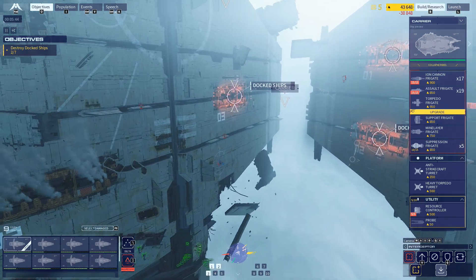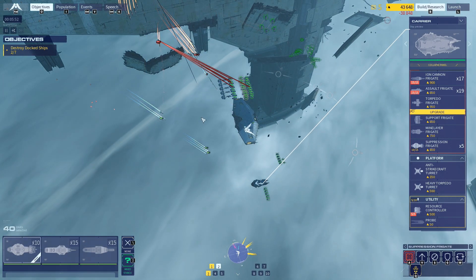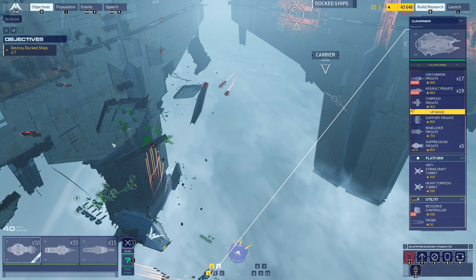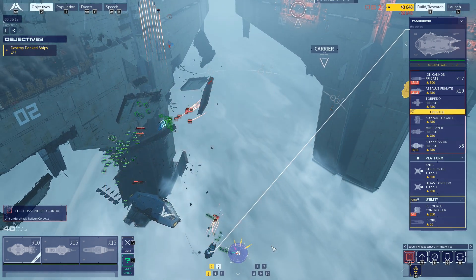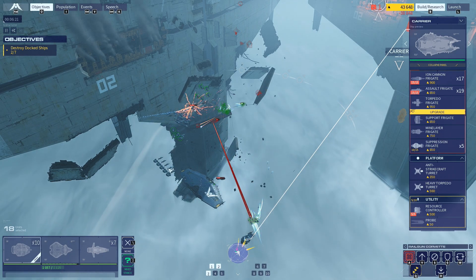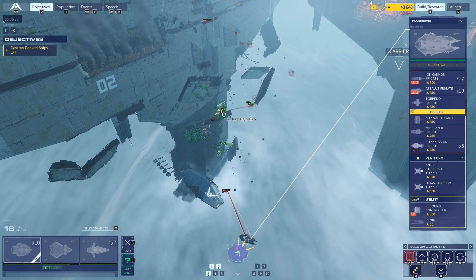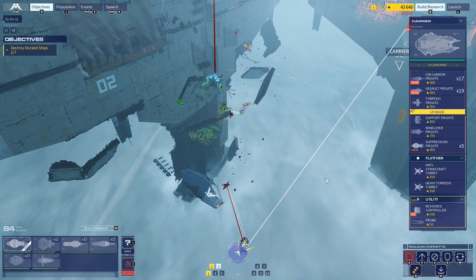The carrier is all the way over there, and then the carrier's here. Attack frigates — caution, resource controller is under fire. I'm probably not going to be all that useful here. Everyone just blow them all up, please.